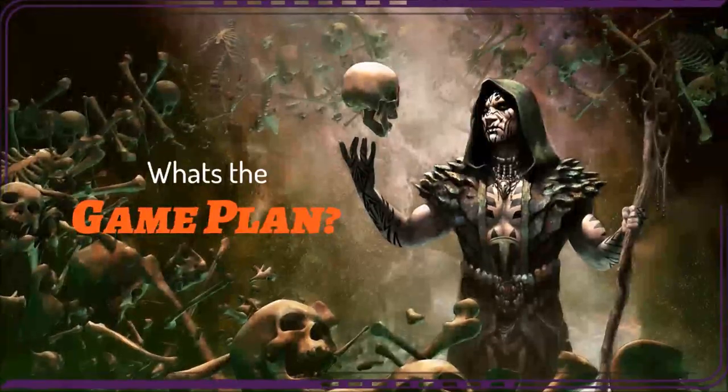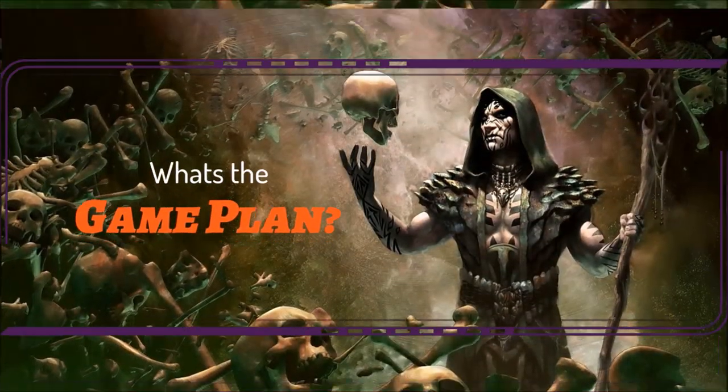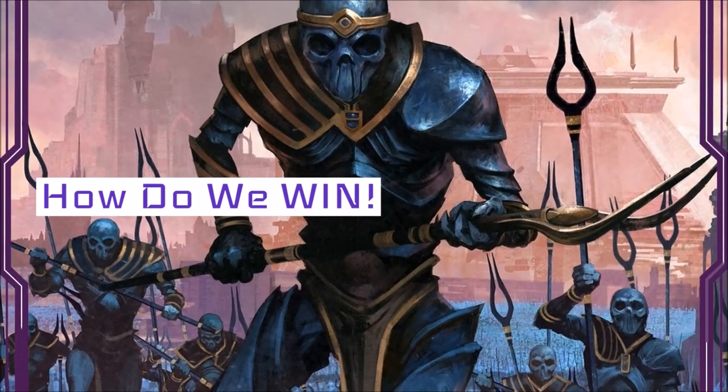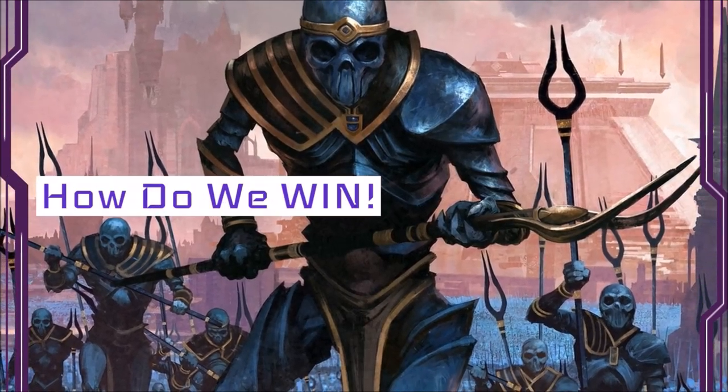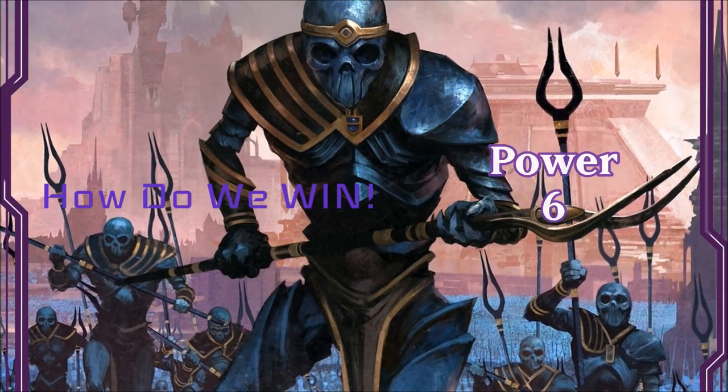Let's dig into our game plan. This is a Charbelcher deck based on the type run in Modern. Our goal is to damage our opponents with each activation, and how do we win? We're going to burn our opponents down to the ground. This is a relatively low-powered, janky deck and has a power level of about 6.